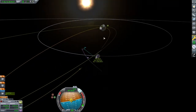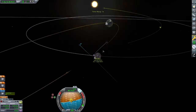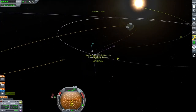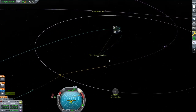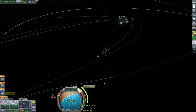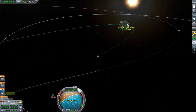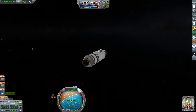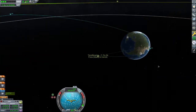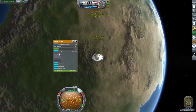We are burning prograde to get our orbit back so our periapsis is low enough that it is now in Kerbin's atmosphere. I burned a little too much and my periapsis was too low — I would like that around 35 or so kilometers. So I am going to do a quick radial out burn, which will lower my apoapsis and raise my periapsis. Now we are setting ourselves up for a nice ocean landing in Kerbin.